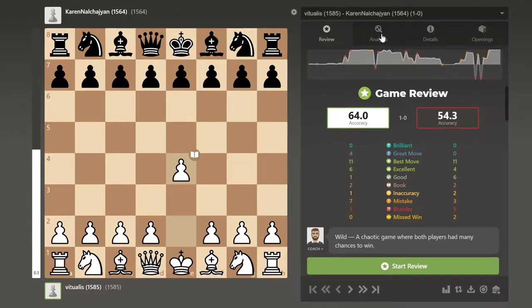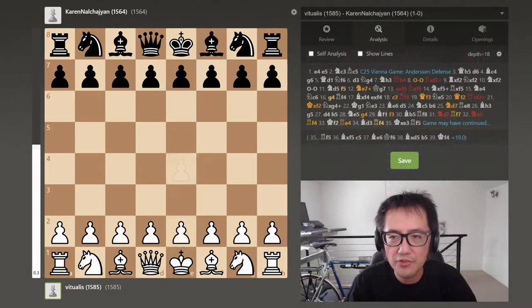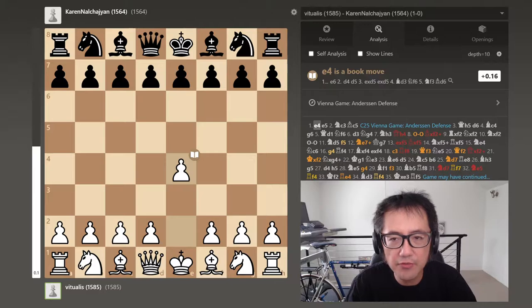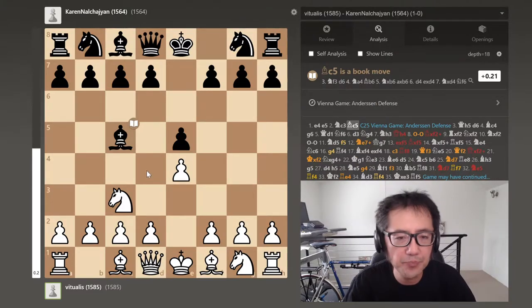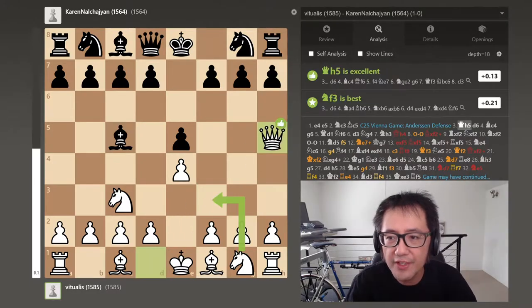Let's have a quick look now at the analysis. I played white, opponent black, and I played the Vienna: e4, e5, knight c3. The opponent responded with bishop c5 immediately, which is the Anderson defence. Now with the Anderson defence, one of the possible moves is an immediate Qh5 — the Wayward Queen attack.